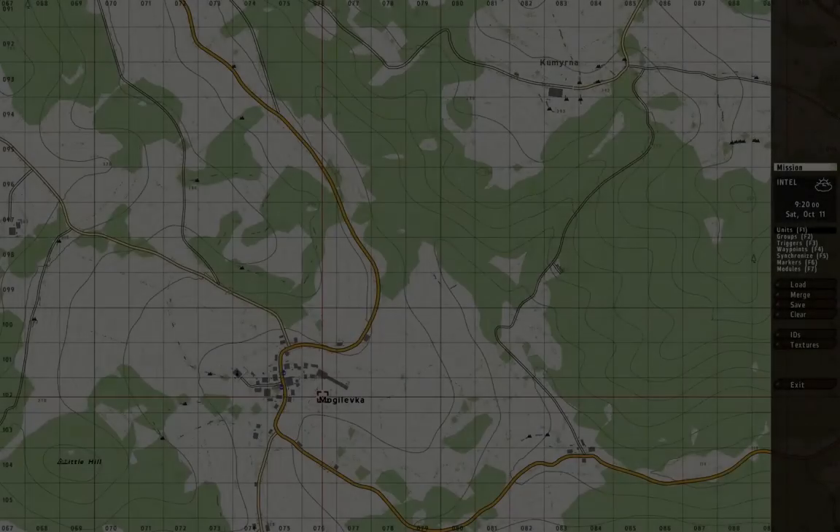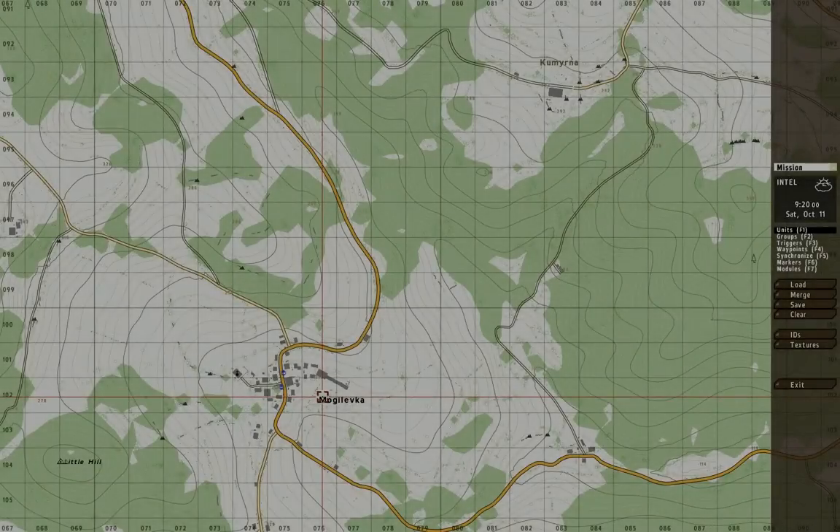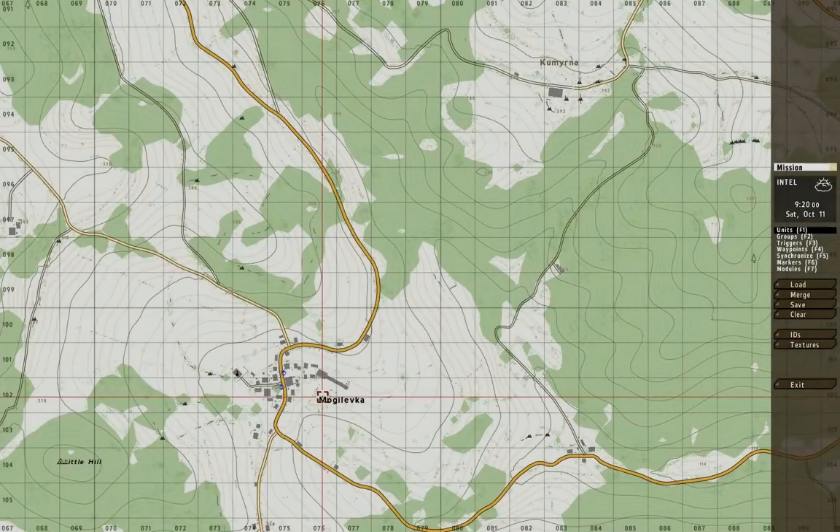Hello guys, this is Oxman, going to bring you another ArmA 2 editing and scripting video. This is basic stuff - I'm going to show you how to make a vehicle move when the player does something, and then also make sure that the vehicle moves when the player is inside.